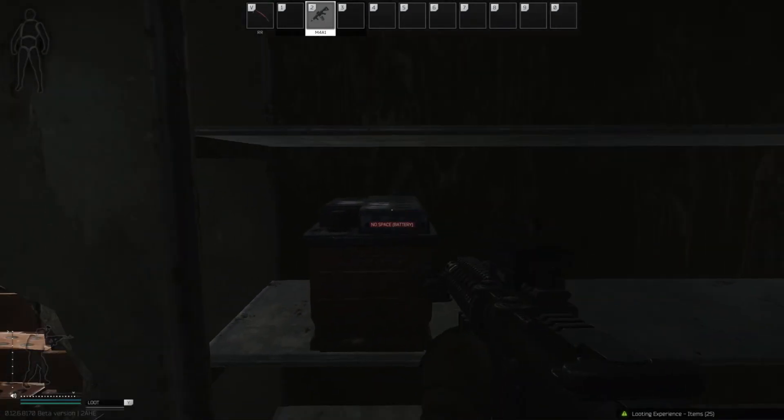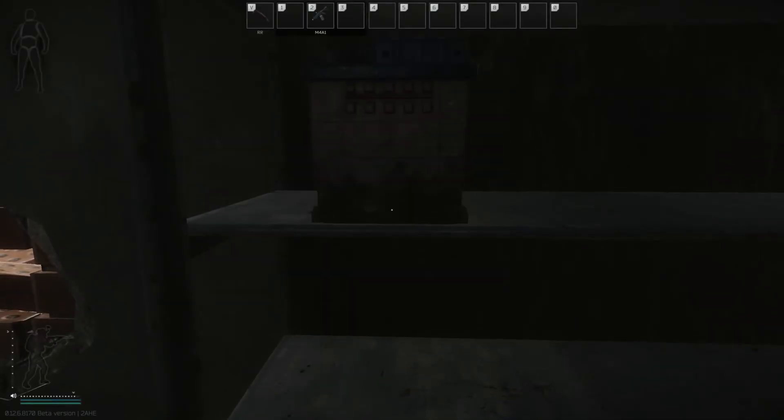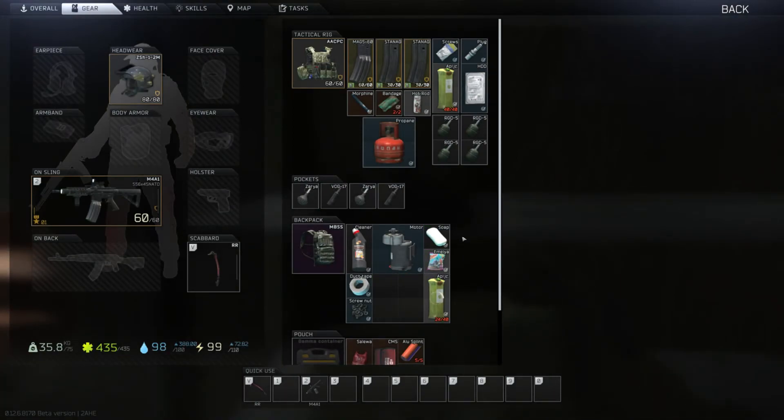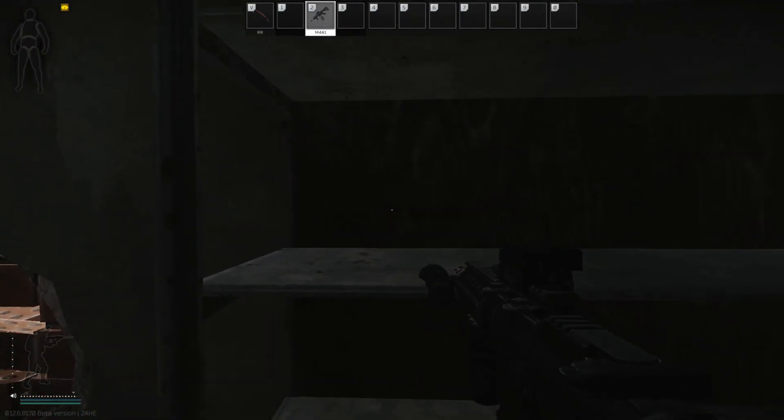When you are in raid you need to focus on your management of your inventory. Right now there is a battery in front of me but I'm unable to pick it up because I don't have enough stash space. In order to make enough space I've drunk the apple juice, moved some items around, picked up the battery, and now I'm good to go.